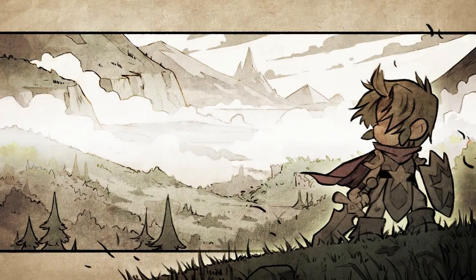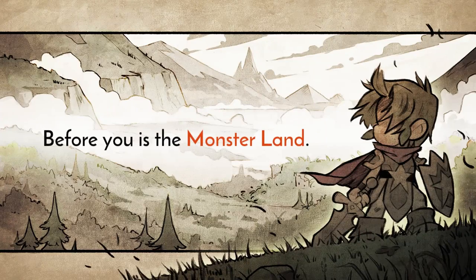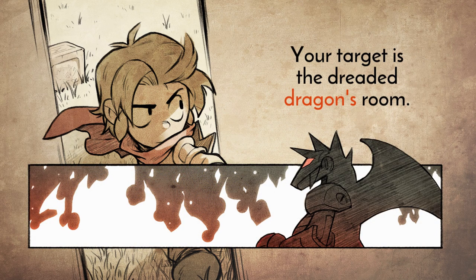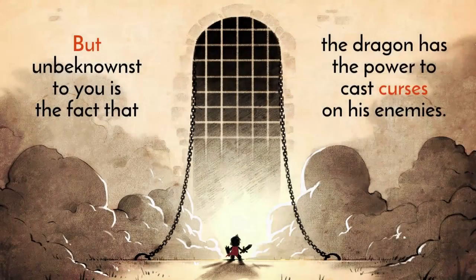Wonder Boy 3: The Dragon's Trap, a game originally released back in 1989 for the Sega Master System — a classic that was not available on a Nintendo console. I'm going to talk about the original release along with three ports: two of them released in the 90s, and then the modern 2017 enhanced remake. So let's get started.